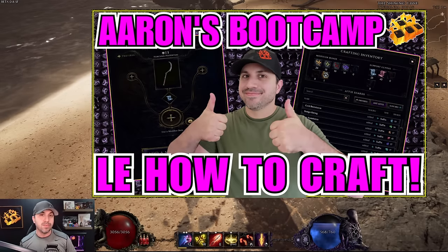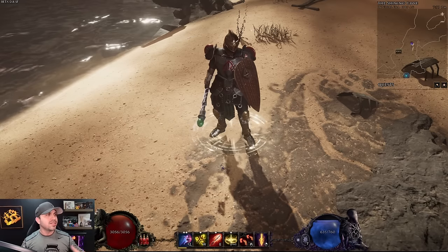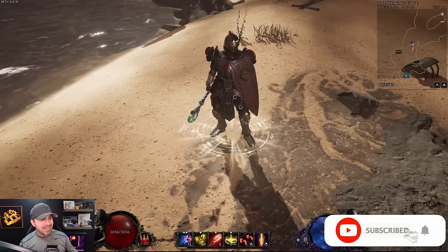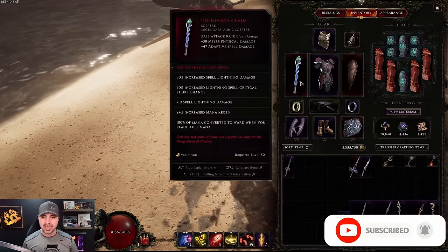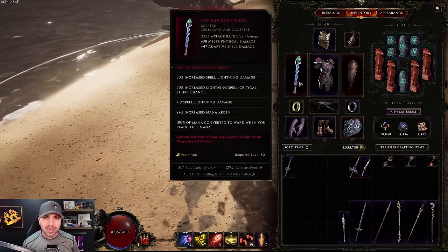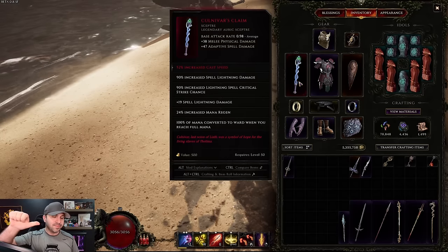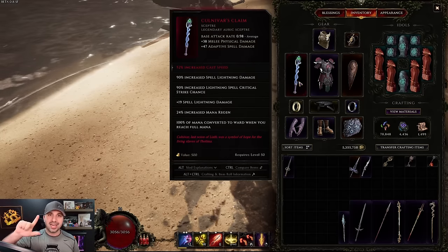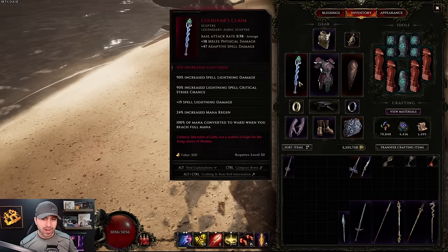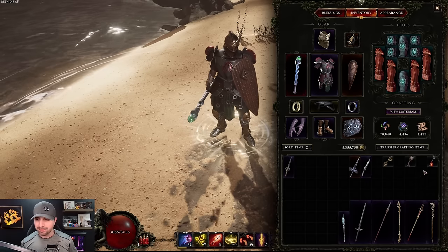If you want to watch advanced before basic, that's totally up to you. I figured why not start with legendaries first and show you how to build the best items in the game — they have a reddish hue to them. To build a legendary item you need three things: a dungeon key, a unique item with legendary potential, and an exalted item with four affixes.